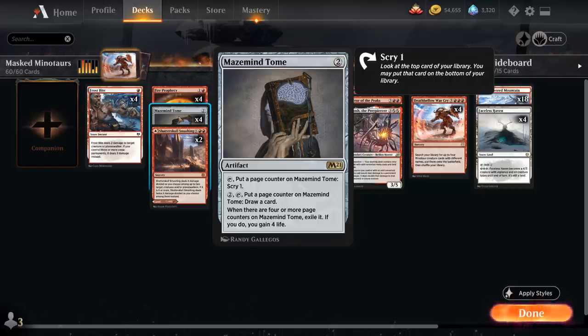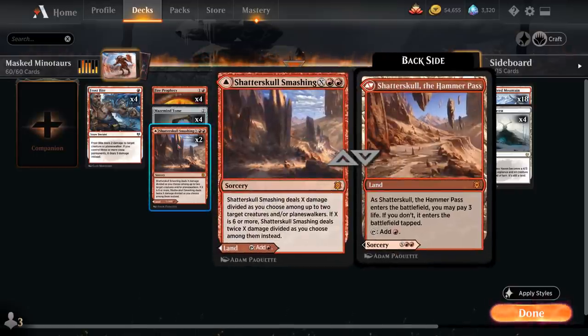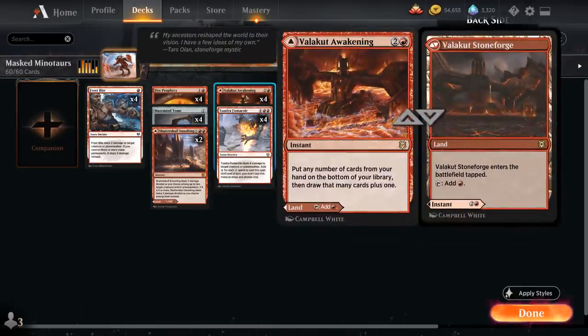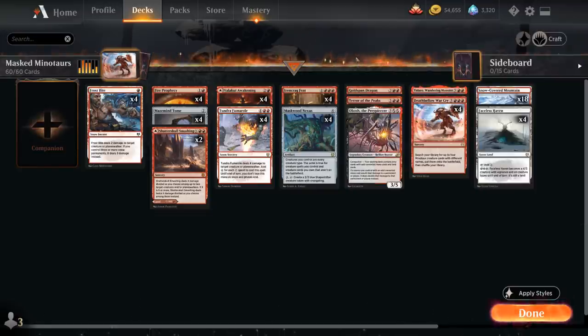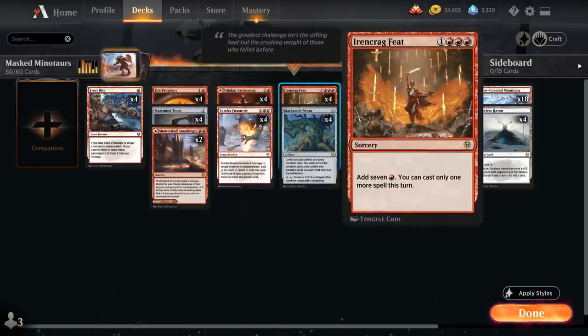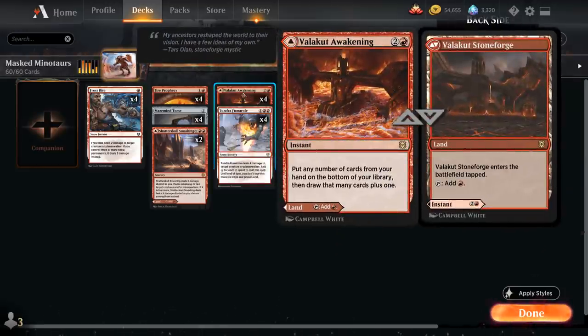Then 2 copies of Shatterskull Smashing as a nice dual-faced land that can also be used as a removal spell. At 3 mana, full playset of Valakut Awakening — another dual-faced card that can be played as a tap land, but more often we'll cast it for 3 mana as an instant that puts any number of cards from our hand on the bottom of our library, then we draw that many cards plus 1. We can safely put any of our creatures on the bottom since we're not discarding them — we can still find them with Deathbell Warcry — and if we draw redundant combo pieces like Maskwood Nexus, Ironcrag Feat, or Warcry, we can get rid of them to find the missing ones.